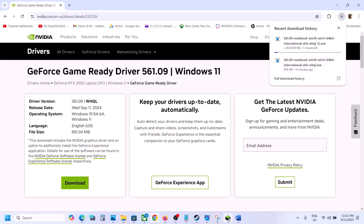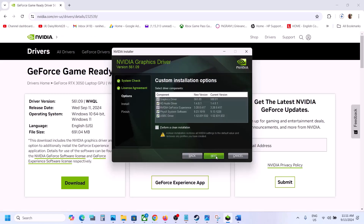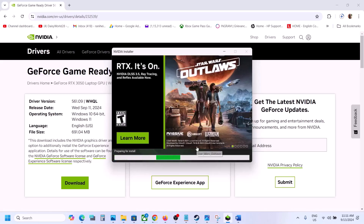Click on View, then click on Download. Once the download is complete, run the exe file, click on Agree and Continue, select the Custom option, click on Next, put a check on the box which says 'Perform a clean installation,' then click on Next and let the installation complete. After the installation, restart your computer and then launch the game.